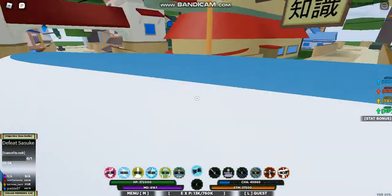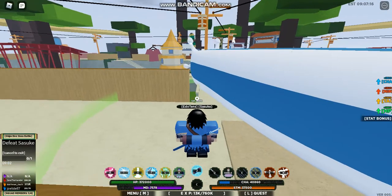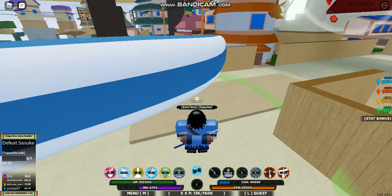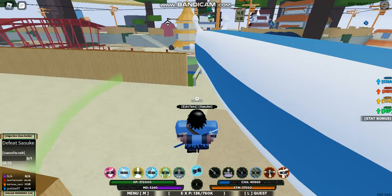So you press Z to summon a Slug that heals you, but it takes your MD really fast. I found a glitch on it which I am going to show you.